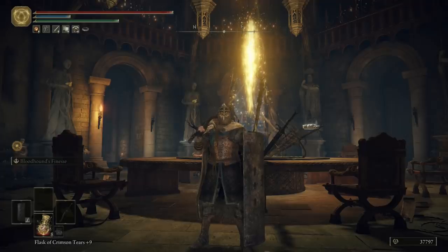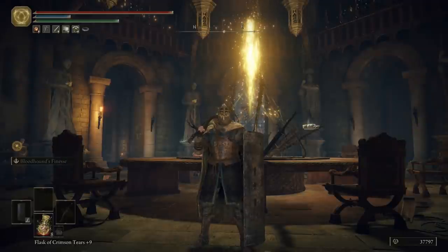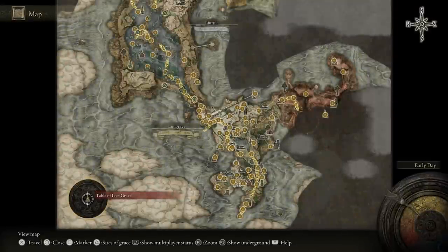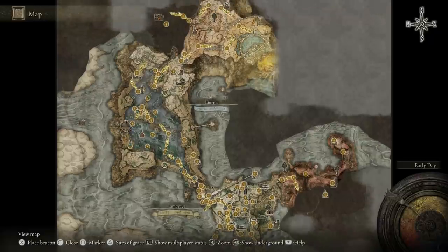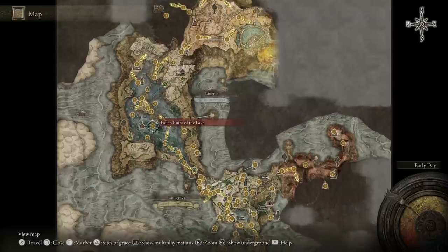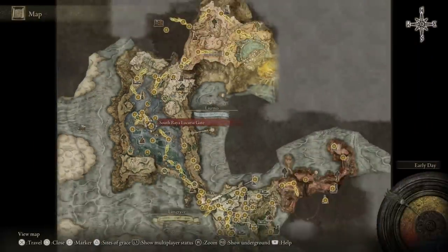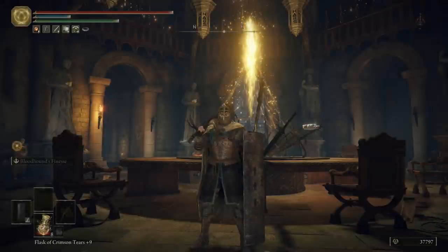Welcome back to my noob's guide for Elden Ring. In the last episode I did all of Stormveil Castle and got my weapon to max, so I'm OP now. This episode we're focusing on the lake area - specifically the central part. There are actually three different parts to the lake: central, western, and eastern, so that sounds like three videos to me.